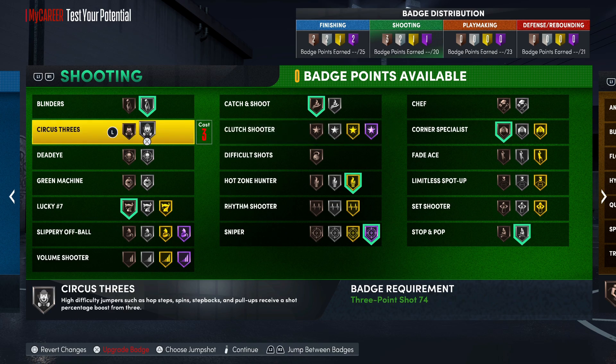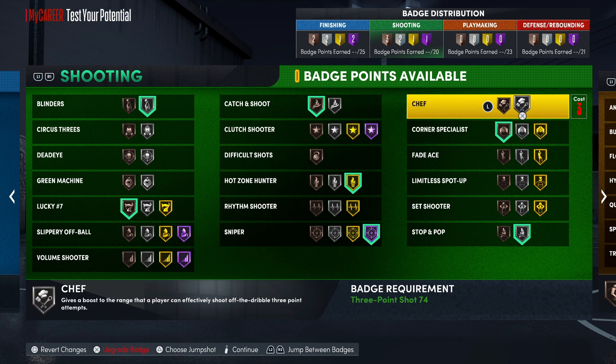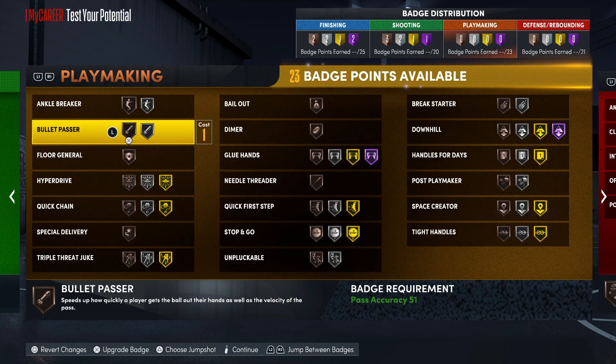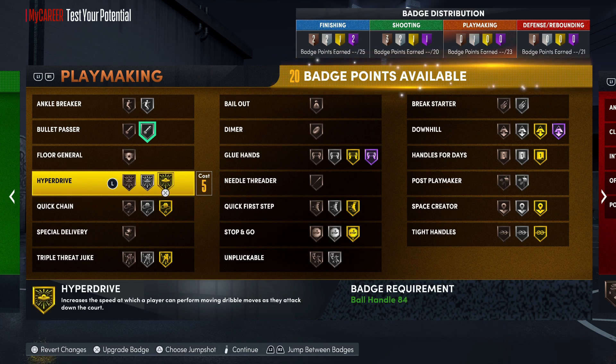When you add your extra badges, throw on circus threes - actually it's chef. You're not supposed to get chef as a 6'7", so that's some heat right there. You actually get that on silver - I would throw that on if you actually shoot from out there. For playmaking, you got enough - you could throw on a bullet passer.